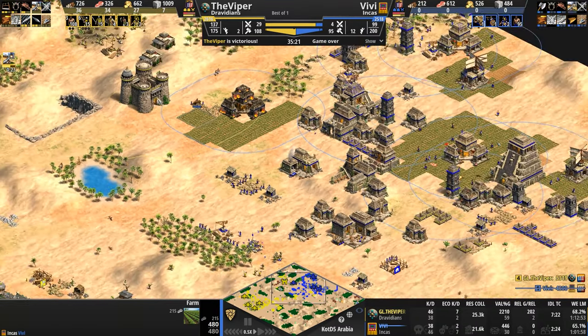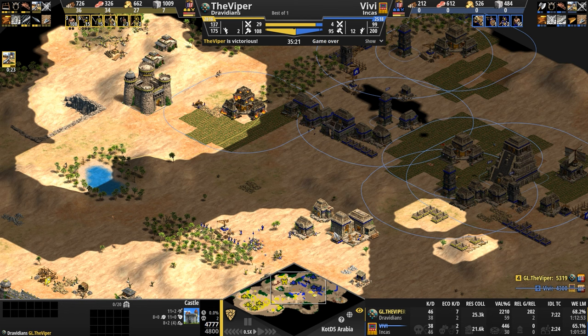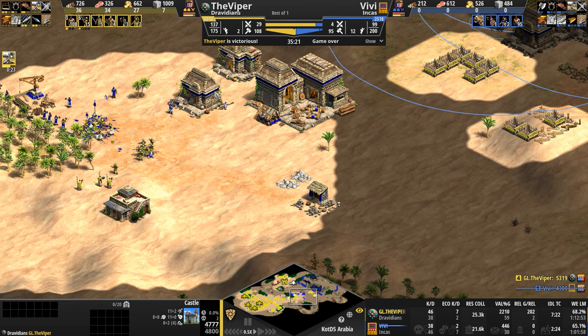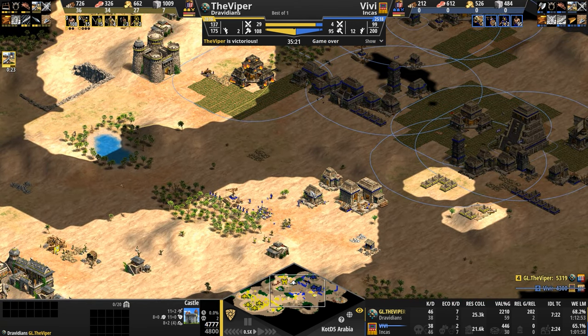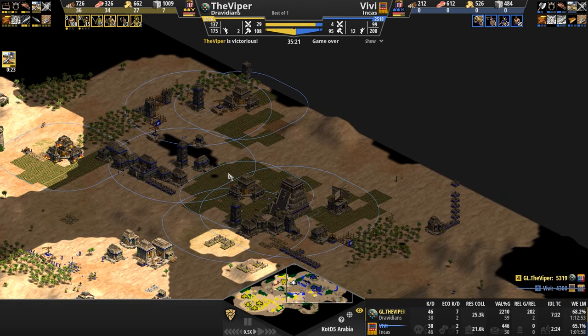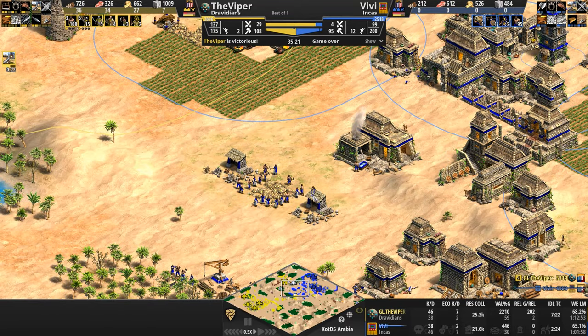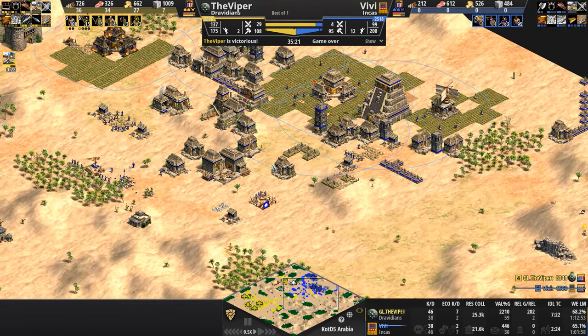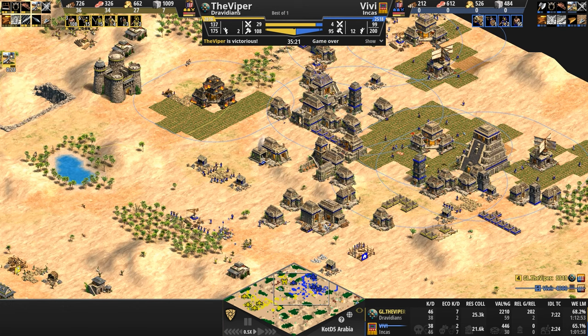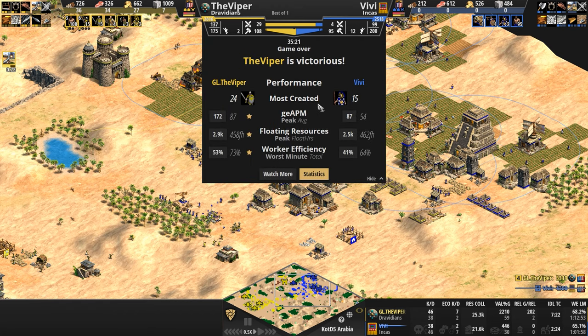Kudos to Vivi for surviving, and kudos to the Viper for showing us — as yours truly, as the caster is always yammering on about scouting and map vision and why information is power — this game really showed us why. Number one: when you know where your opponent's weak spots are, and especially if you see he's hiding behind his walls in a very condensed, very small little settlement, you go forward and you press and you press until it hurts. And then when it hurts, you press even more with a tower, two towers, a castle. The Viper putting on an absolute perfect clinic for us.